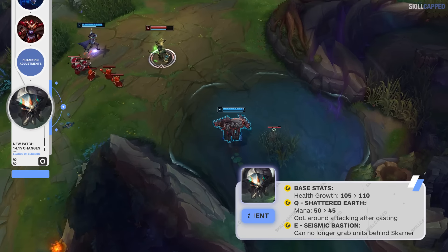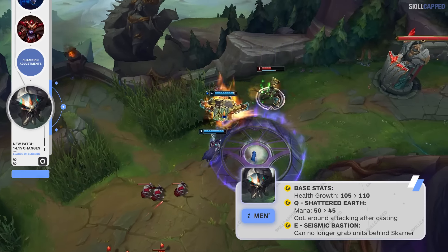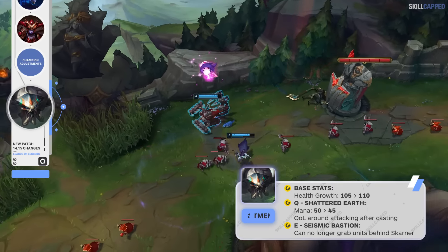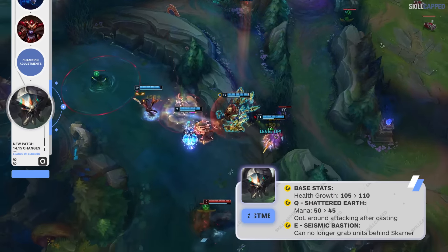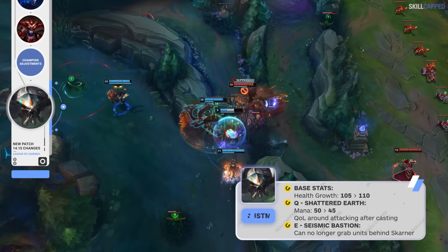There are lots of champions under the adjustments category for this patch. Starting with Skarner, these first changes are just flat out buffs — his health growth is increased from 105 to 110, Q mana cost is being lowered from 50 to 45, and there are also a few quality-of-life changes being issued to Skarner's Q and E.